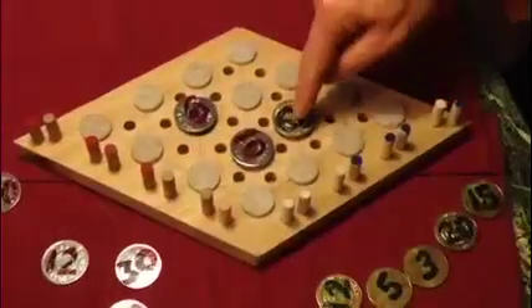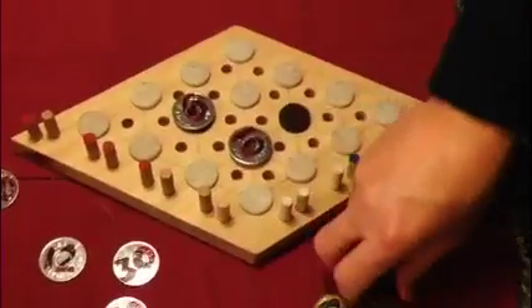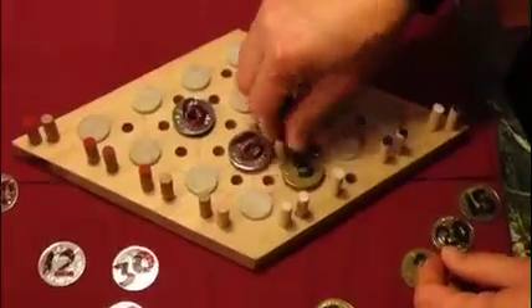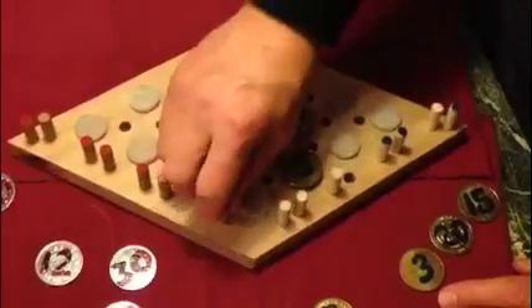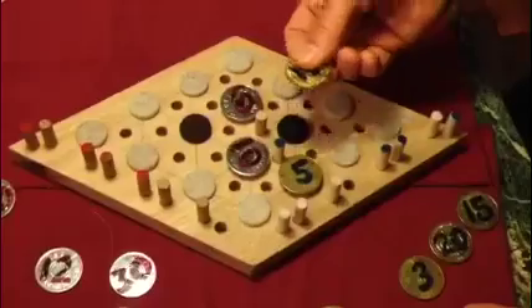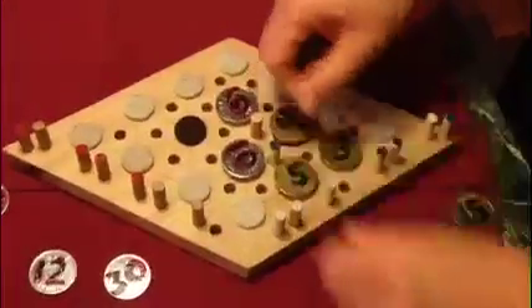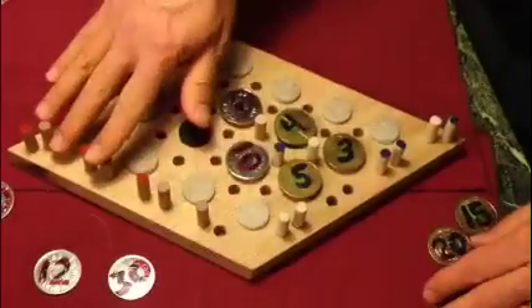Now it is blue's turn. Let's say blue divides it into 5 and 12. Blue gets the point. Now it is the plain colored's turn — let's say they go over here. They get the point, the darker color over here. Now the plain colored here divides this into 4 and 3, and the plain color gets this one. You have many fewer to place once you...